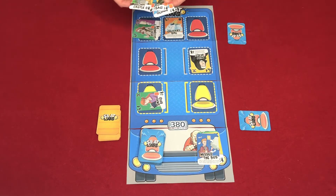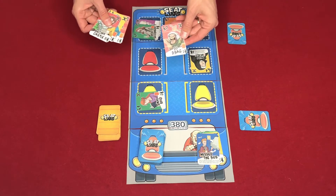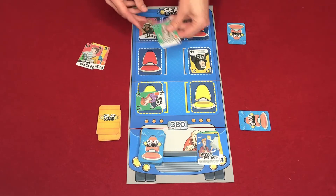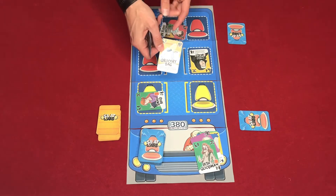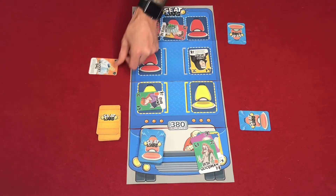Player three is going to take DJ D-Bag and upset Seth Goodman, getting him out of his seat — that guy's gone. That is my son's favorite card. Then Archie Castle sits where the grocery bag is, and this player ends up getting one point for that. That is two actions.